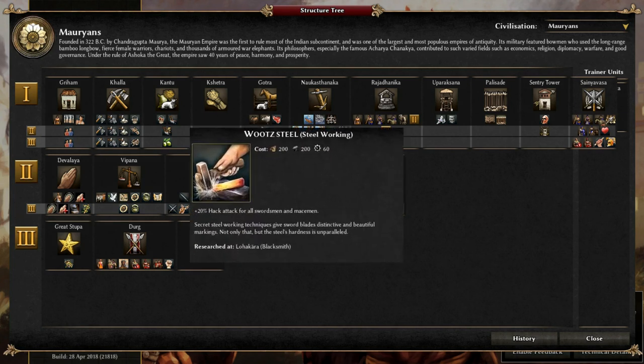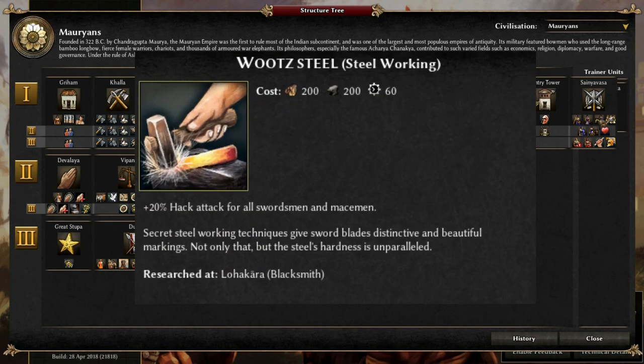The second unique upgrade is steelworking, which is available at phase 3 from the blacksmith. This gives plus 20% hack for all swordsmen and women, I presume, and macemen, which is well worth the cost of only 200 each of wood and metal.